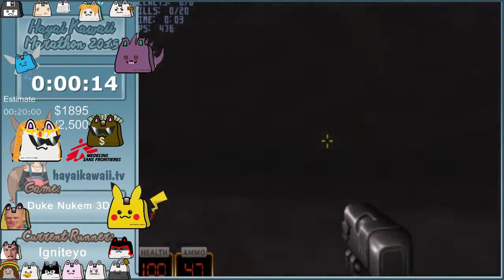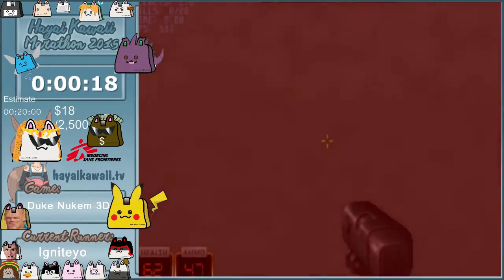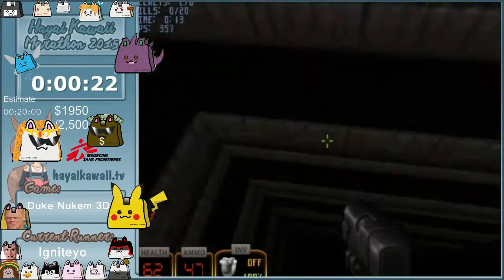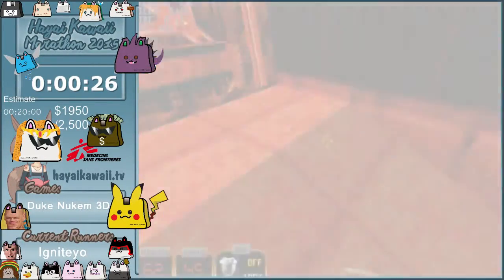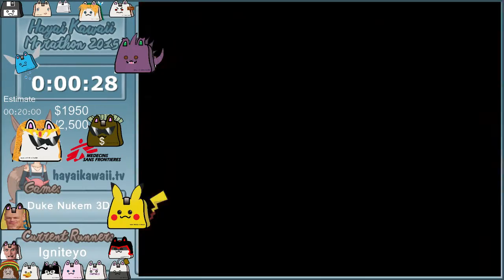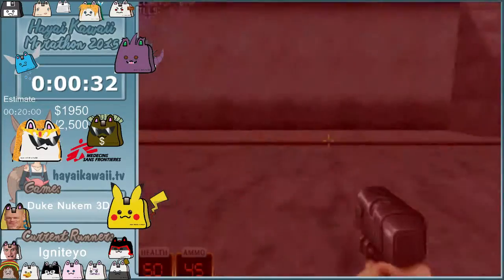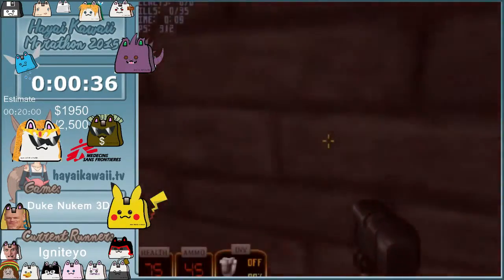Right off the bat, there's a trick where you use an item called Stereo. We jump and crouch in this corner and we teleport up to the top of the building to get a jetpack, which is a really important item in this run. Jumping and crouching is the main glitch in this game — otherwise you clip through walls and stuff like that.